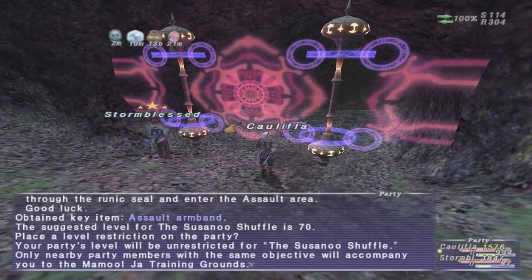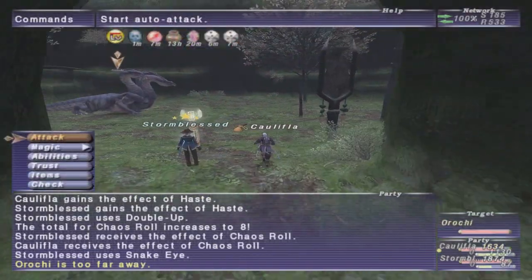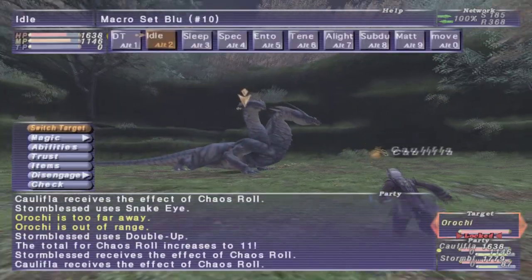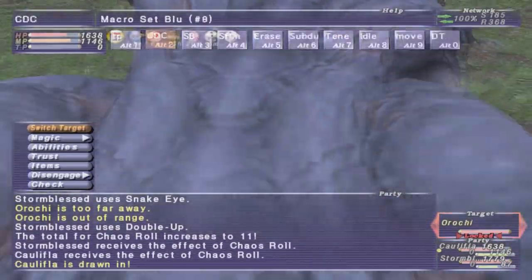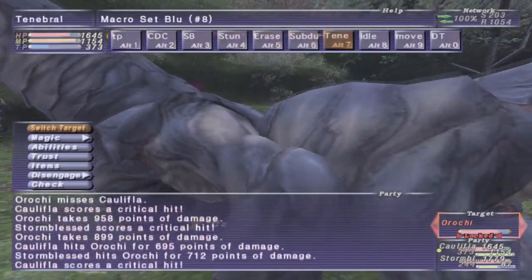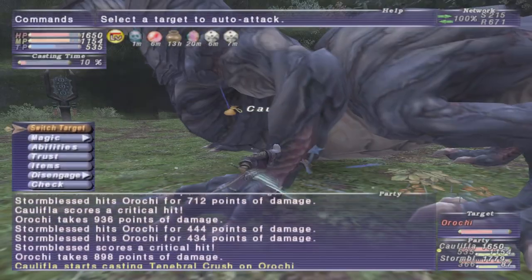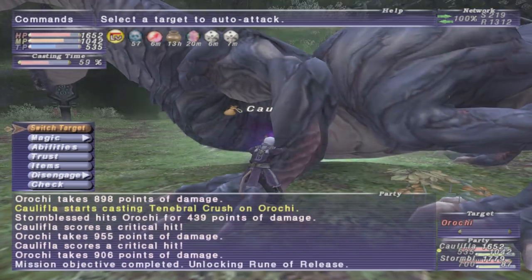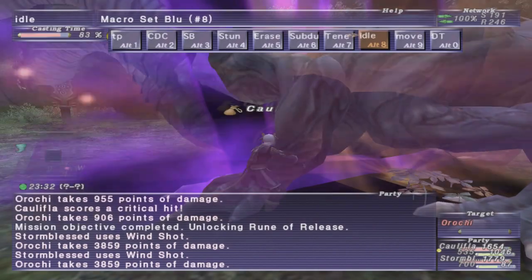This is the last mission in the Mamula Jha line of assaults, and just like all the other ones, this is just kill an NM. It's literally just a megaboss — you just go in and need to kill the NM. At level 99, the difficulty is very trivial, so just enter, kill the NM, and then go ahead and activate the Rune of Release.